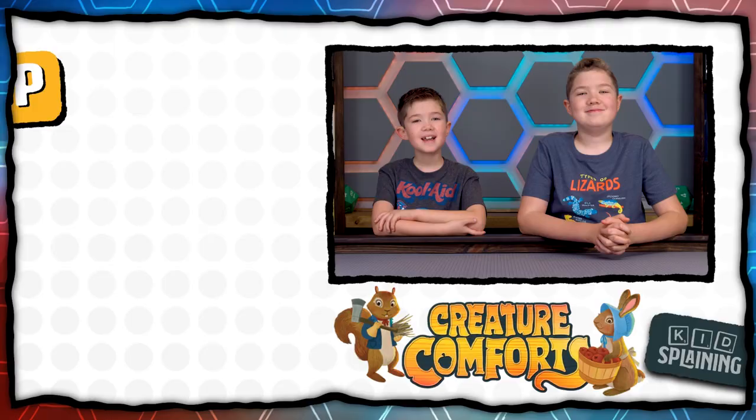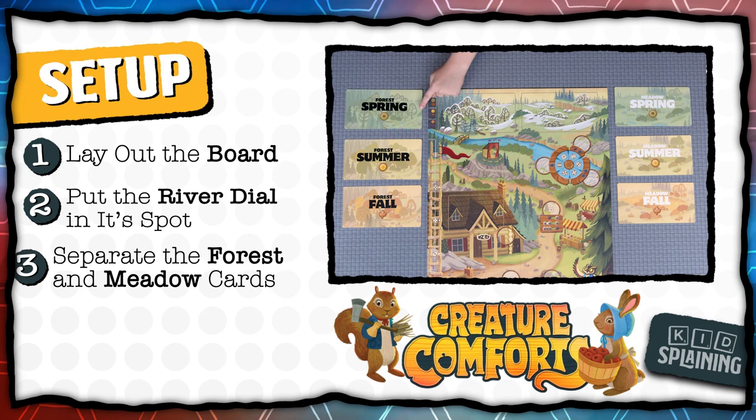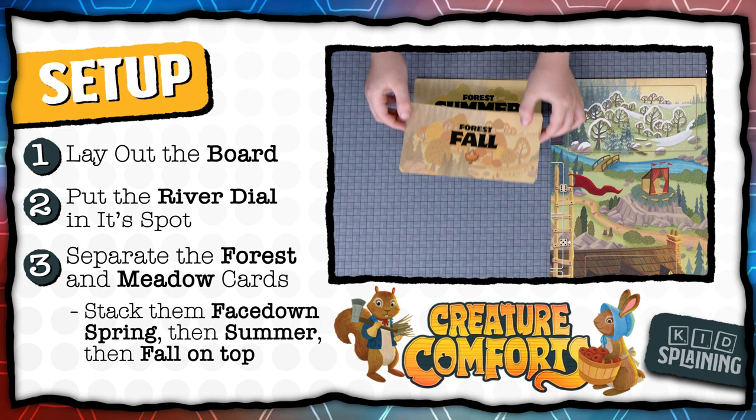To set up the game, put the board in the middle of the table and put the river dial in its spot. Rotate it randomly, but make sure the lines match up with the notches. Separate the forest and meadow cards and put them each in their own stack with spring on the bottom, then summer, then fall on top. The forest and meadow should each have two fall, three summer, and three spring.